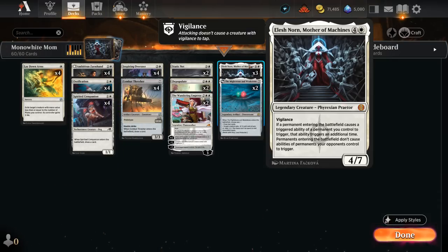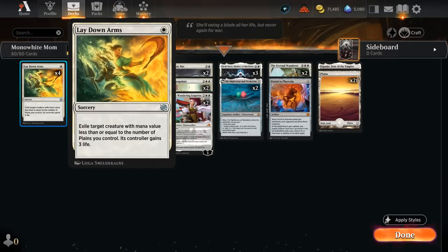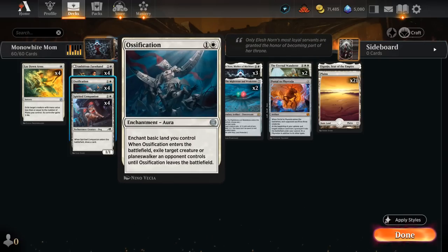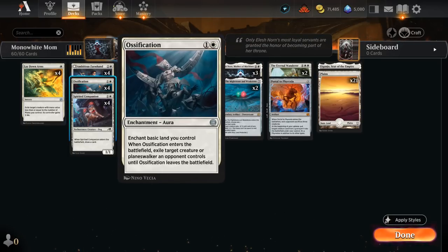Against the more aggressive creature decks, we'll need to keep up by removing most of their threats early on with Lay Down Arms. We also have Ossification, which also gets doubled by our Elish Norn, so that can take out a creature early, even a planeswalker, and then late game with Elish Norn in play we get to take out two things at once — incredibly powerful.